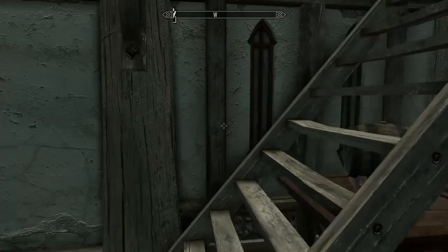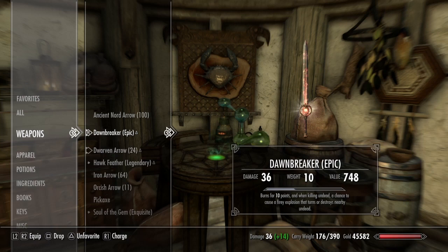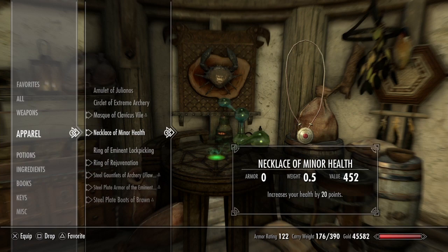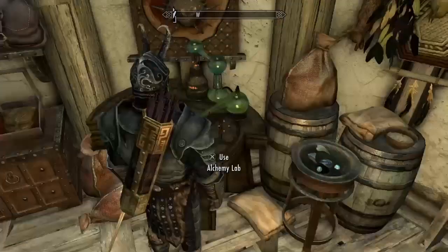I'm heading over to the alchemy station. Just to show you, I do not have any alchemy items equipped to increase alchemy — going with the base stats. Let's get to the alchemy lab from here.